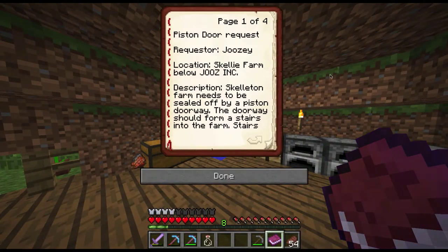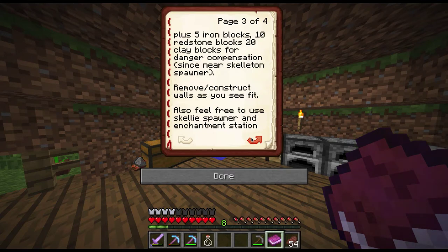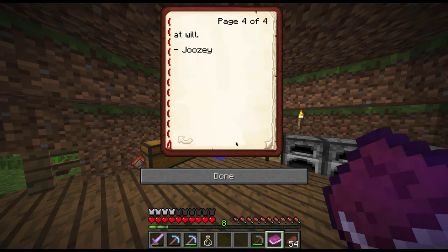Piston doorway by Juicy — he's paying super well. Requester: Juicy. Location: skelly farm below Jews Incorporated. Description: skeleton farm needs to be sealed off by a piston doorway. The doorway should form stairs into the farm; stairs should retract until flush with the wall and floor. The door is activated through a lever on both sides. If possible, stairs should consist of half slabs, and when retracted it should show a completely flat wall. Payment is 10 diamonds plus 5 iron blocks, 10 redstone blocks, and 20 clay for danger compensation since I'm building it near a skeleton farm.